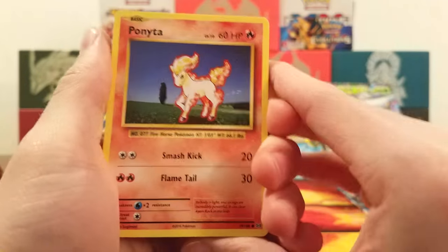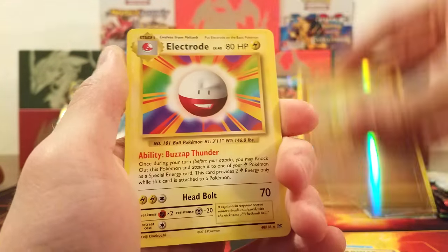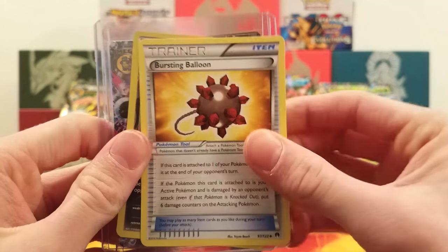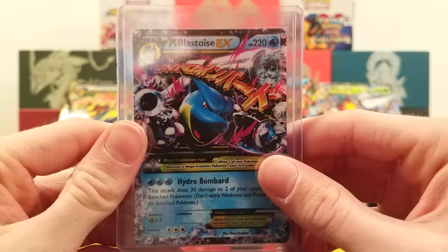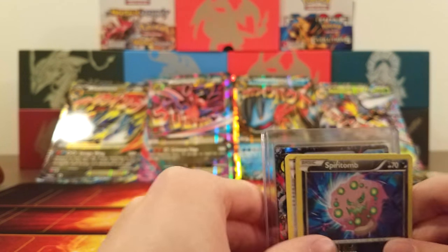We got two EXs out of the Garchomp box so far. Final Evolutions pack — can we keep the luck going? We got Ponyta, Nidoran Male, Seel, Diglett, Poliwag, Maintenance, Box Grit, Super Potion, Sentry Reverse, and an Electrode. In conclusion for the Mega Garchomp box: we got a Bursting Balloon, Spirit Tomb Reverse Rare, Mega Blastoise EX from Base Set, and a Venusaur EX. That box was a little bit better than the Swampert box.